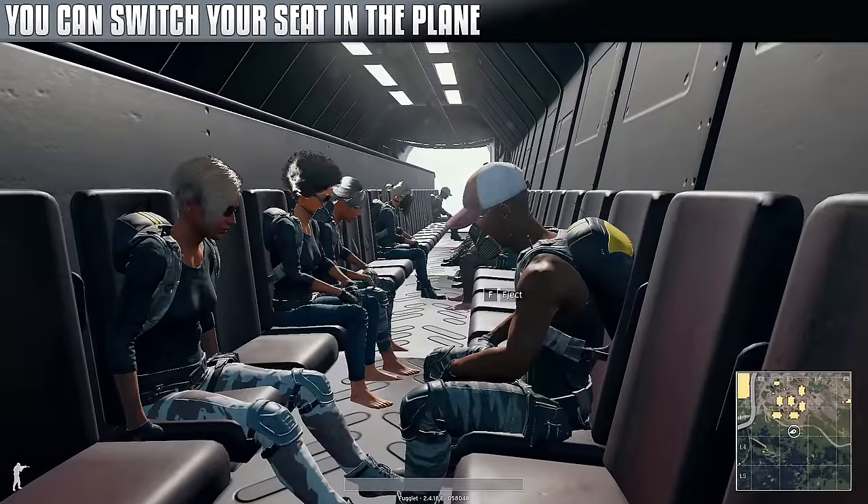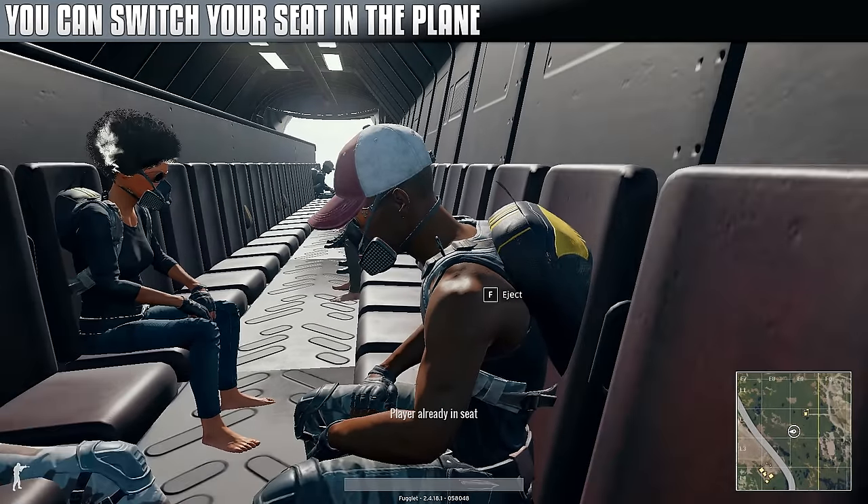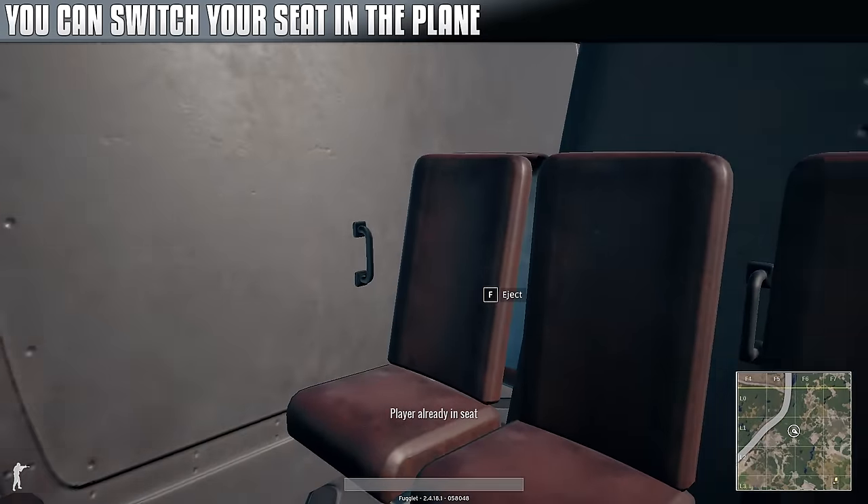Here's one of the completely useless ones: if the seat is open, you can toggle seats through 1 and 5 in the plane, just as in a vehicle. So congratulations, you're now in the back.